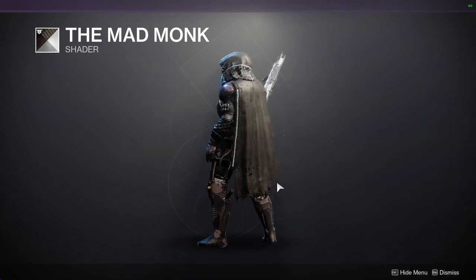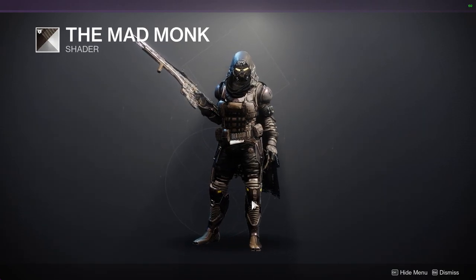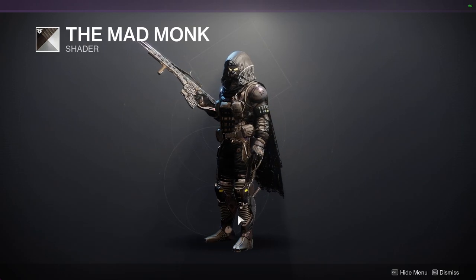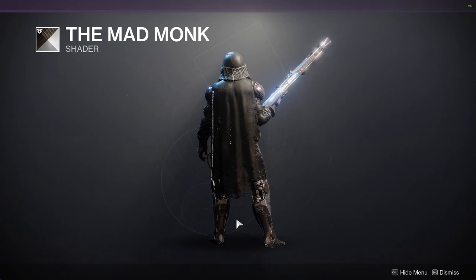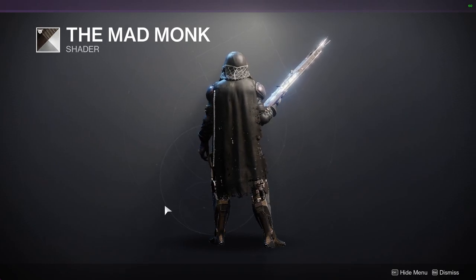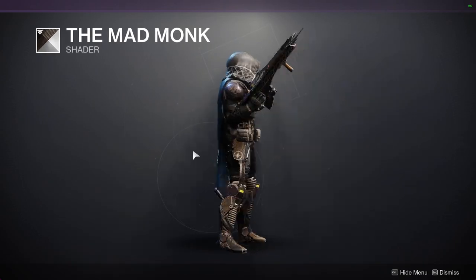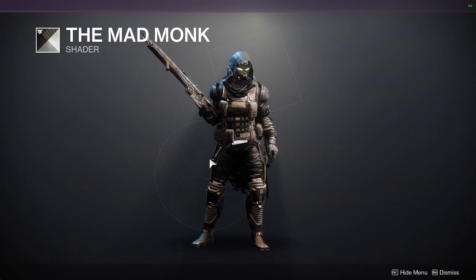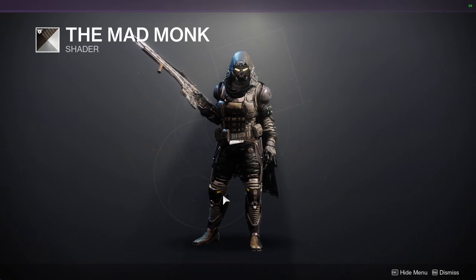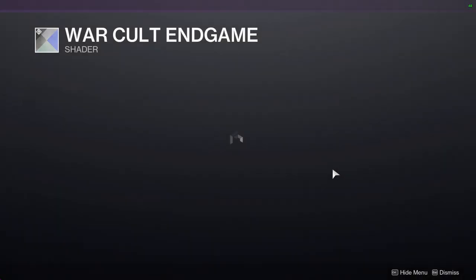We have the Mad Monk, which I would definitely recommend just because you can really get some good colors on it and it is a really good color scheme. My biggest thing is I usually use Mad Monk for black stuff — as you can see from the cloak, it does have a black look to it, and that's what I would usually go for. But I also think the shader itself just in general does hold itself well.